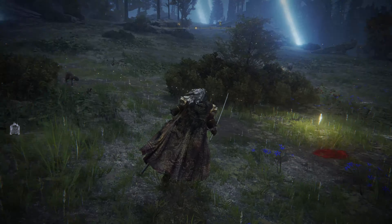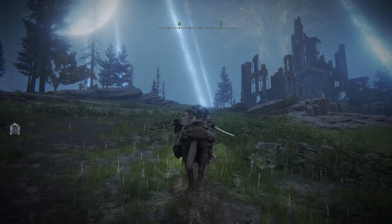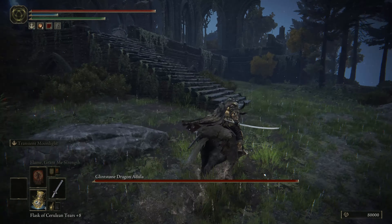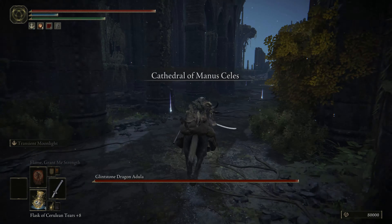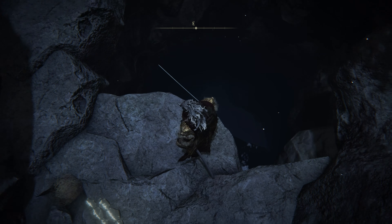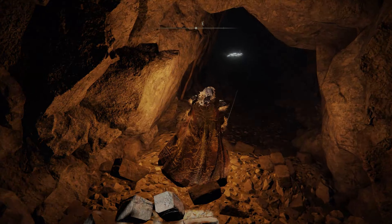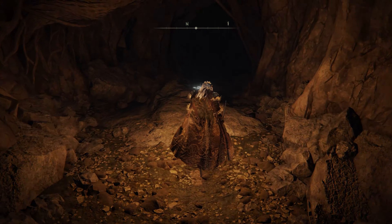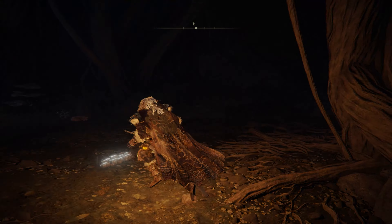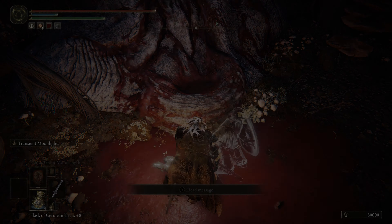Taking the elevator will bring you to the Moonlight Altar. Once outside, there's a Site of Grace on the left side. From there, run toward a church-looking structure and go inside — make sure to avoid the dragon spawning on your left side. Going up the church you'll find another Site of Grace, and on the right side of that Site of Grace there is a hole in the floor that you need to drop down into. Look carefully as you drop because if you miss you will fall and die from fall damage — use a lantern or torch if needed.